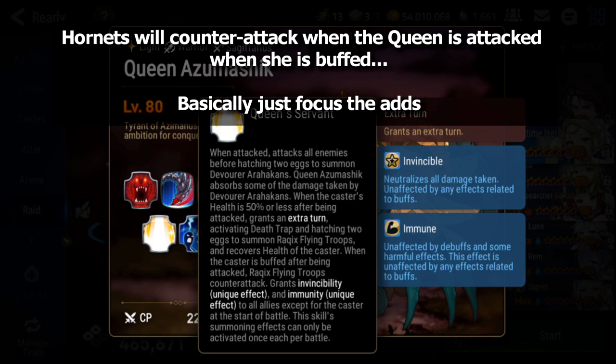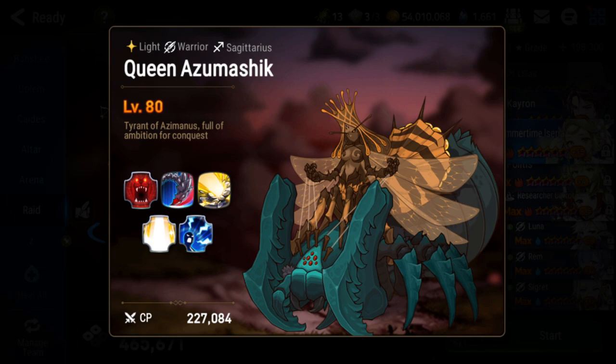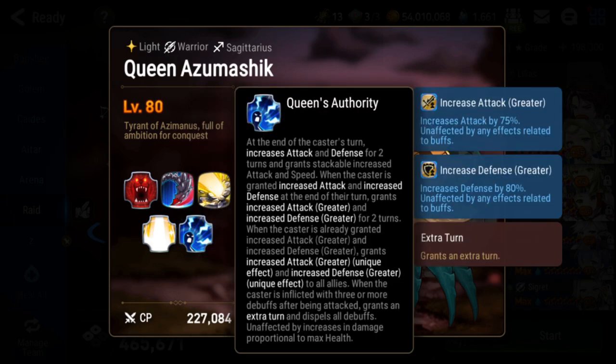You really want to strip the Queen as much as you can so the hornets don't counter-attack you, because those hornets do a lot of damage and can one-shot your DPS if caught off guard. An easy strategy in this phase is to save your Arcies and burst the hornets down, or just don't attack the Queen directly. Don't use any AOE attacks here. Kill the ads ASAP. If the spiders are still alive at 50% when the hornets come up, kill the spiders first.